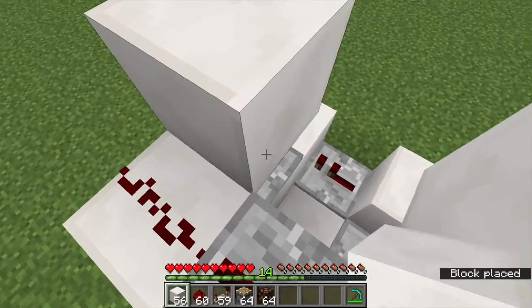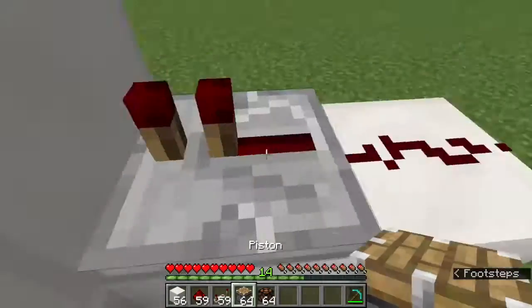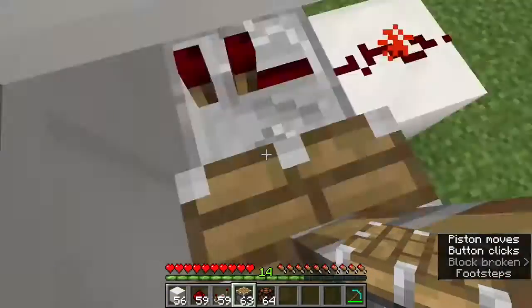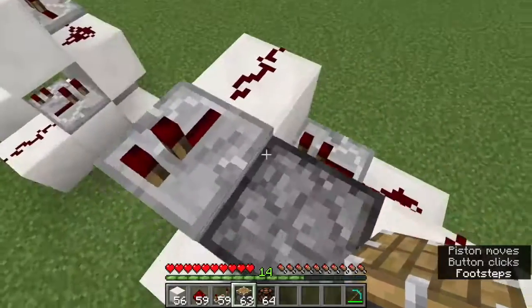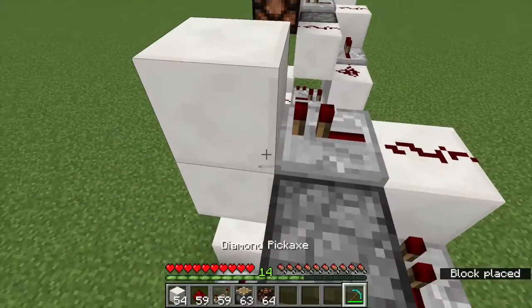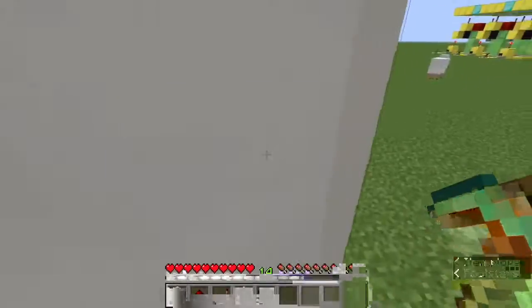You want to go ahead and shift again and place a block right there with some redstone on it. Then you place a piston over there and then another piston over there. As you can see, that will go ahead and suck you up one block, and then you just keep doing that spiraling motion.